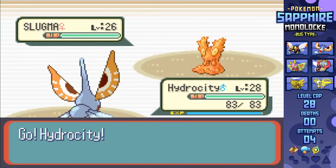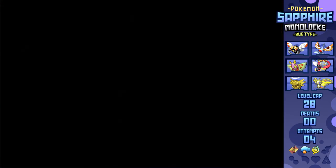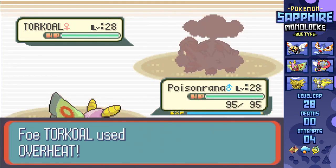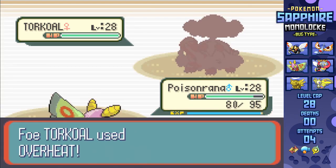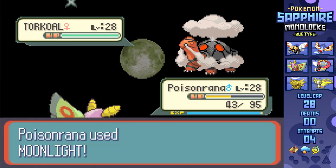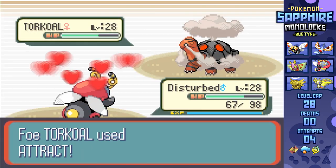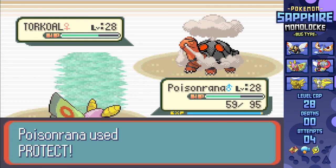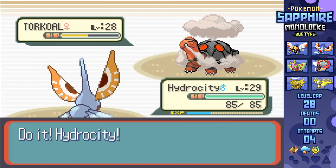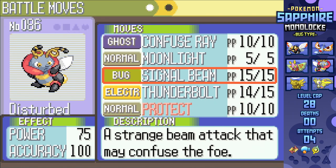Here I'm able to make the easy play of Bubble Beaming both Slugmas with Masquerain, then swap into Dustox to tank an Overheat from Torkoal with the HP and Special Defense EVs we so carefully cultivated. I alternate between Protect and Moonlight to stall out whatever attack comes next. Body Slam barely does anything, and I stall out Overheat's five PP to make it a non-issue. Dustox is able to do just that, giving me a chance to swap into Volbeat for Thunderbolt, swap back into Dustox for Psychic, and finally swap into Masquerain to tank a Body Slam that paralyzes - but thanks to a held Cheri Berry, Bubble Beam lands next turn, KOing and winning me the fourth Gym Badge.